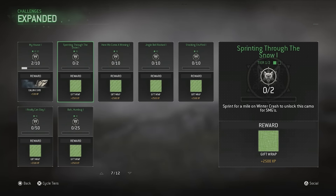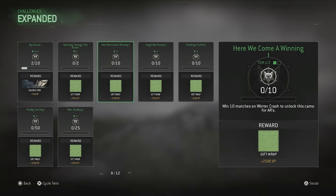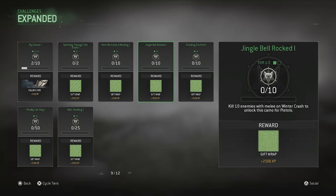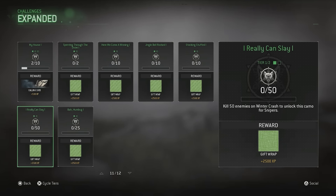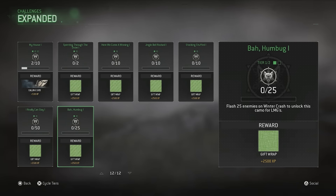Sprint for a mile on Winter Crash to unlock this camo for SMGs. Win 10 matches on Winter Crash to unlock this camo for ARs. Kill 10 enemies with melee on Winter Crash to unlock this camo for pistols. Kill 10 enemies with grenades on Winter Crash to unlock this camo for shotguns. Kill 50 enemies on Winter Crash to unlock this camo for snipers. Flash 25 enemies on Winter Crash to unlock this camo for LMGs. They're pretty straightforward and don't seem to be that hard.